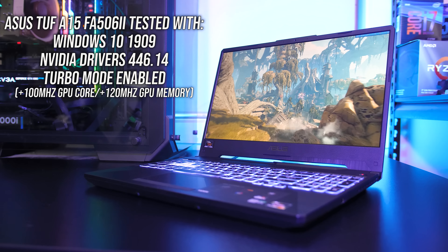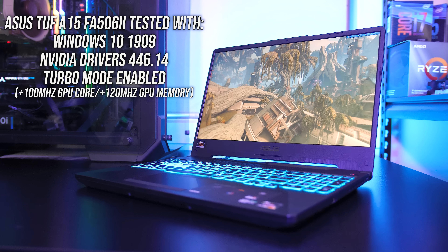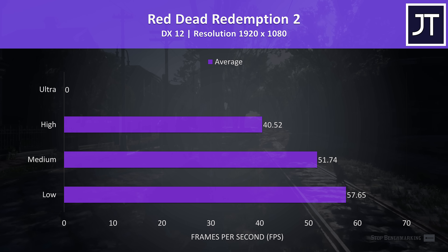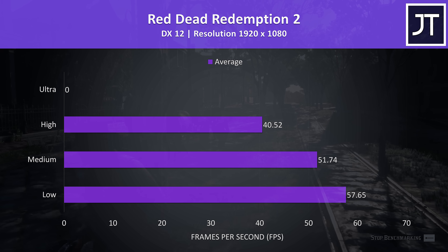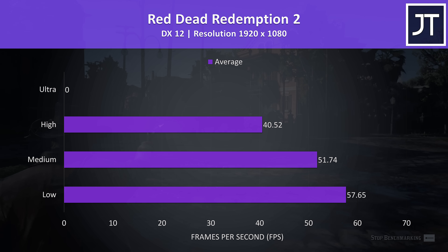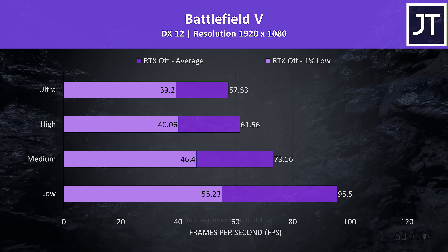Let's start by going through all games at all setting levels, then afterwards we'll see how the ASUS TUF A15 compares with some other laptops. Red Dead Redemption 2 was tested using the game's built-in benchmark tool, and I wasn't even able to test ultra settings because the GTX 1650 Ti has 4GB of VRAM, and ultra settings needs more than this. Even with low settings we're just under 60 FPS.